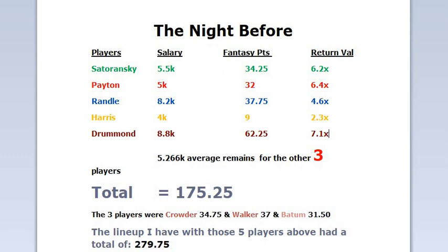I went away from Williams and went with Harris and that basically ended up killing that team. Juwan had 7.1X — that was really great. The total was 175.25 for those five players. My other two players, Crowder, Walker, Batum — Walker was bad with 37, basically didn't do anything in the fourth quarter. The total for that team was 279.75 and didn't cash.